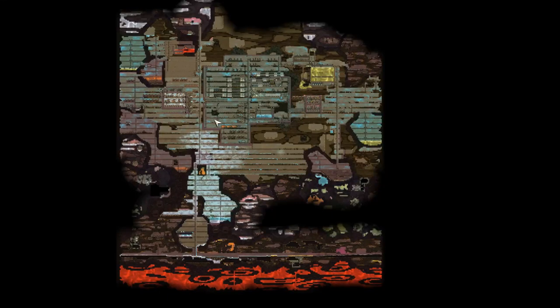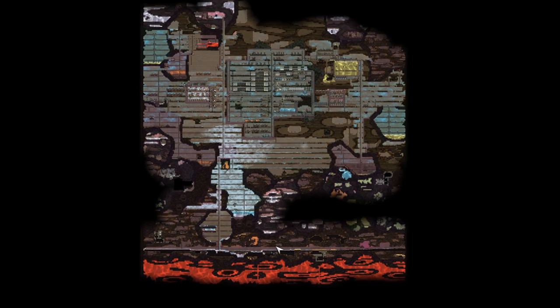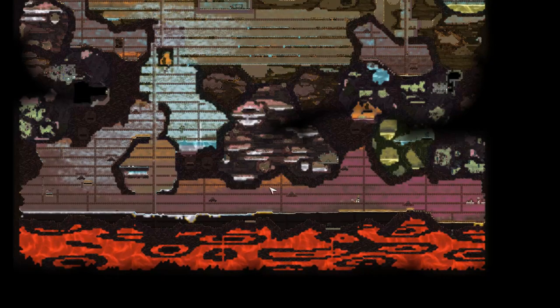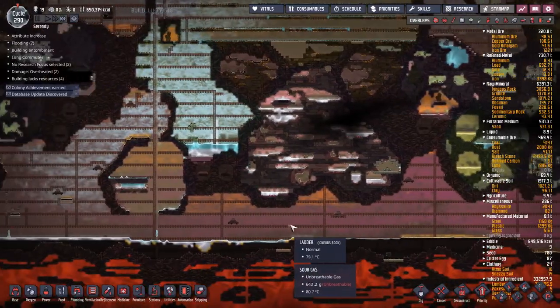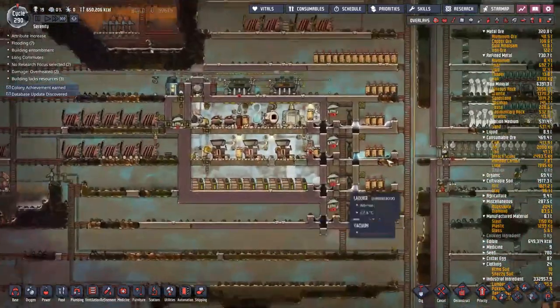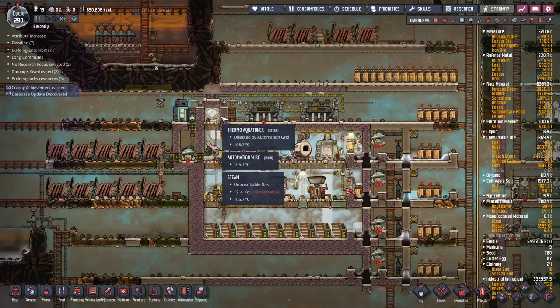We're back for a little more Oxygen Not Included. Before we get started on this petroleum boiler, take a quick look at the oil biome - something was coming right for us, but we're perfectly safe now. All joking aside, the reason I demolished all of this was I want steel - lots and lots of steel. That place was full of fossil; I've got 228 tons of it now, plus lots of iron.